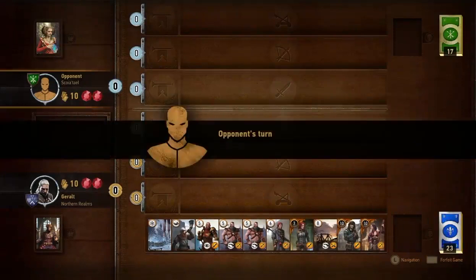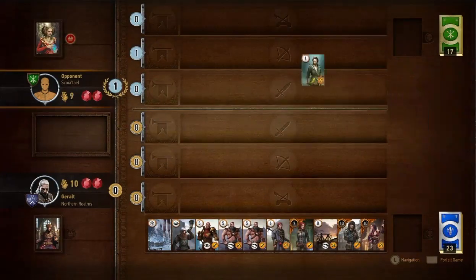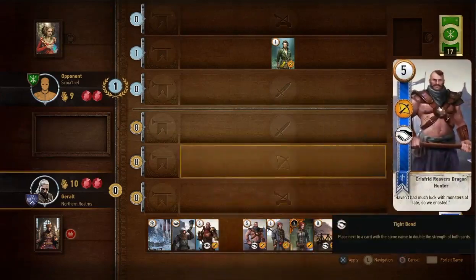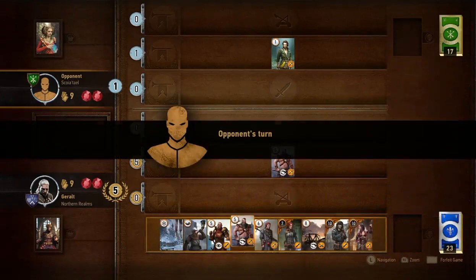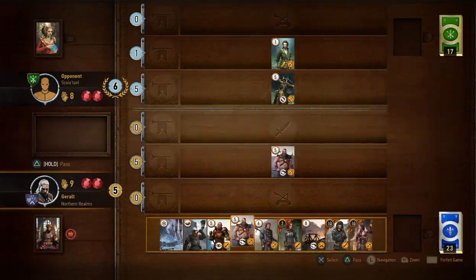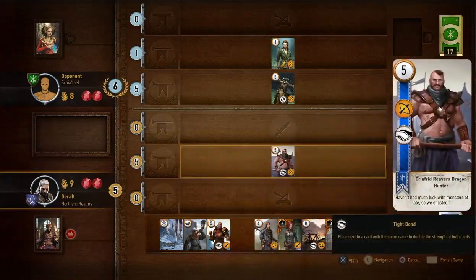We've got a Commander's Sword out of that redraw — a low-ranking card going into the ranged rank for Scoitel. I think I will play my two tight bond cards. So if one goes out, that gives me five. They've countered with another five — that's an agile card they've just laid, which can go in either the close combat or ranged row, and they've chosen close combat. That's good for me because I've got a Biting Frost weather card which will reduce the value of anything in the close combat row.